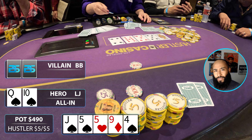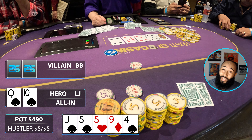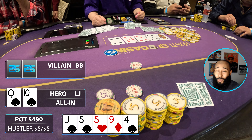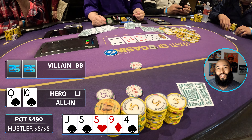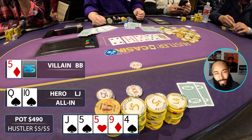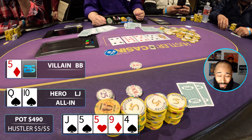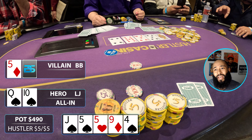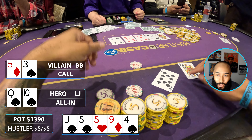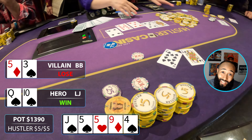It's time for an all-in jam. I'm all in — my opponent has roughly $450 behind and I have them covered. They go into the tank, talking to themselves. Their initial thought was to fold, then it sounded like they'd call, then fold again. They actually flip over the five while talking. I can hear a bit through my headphones and I see that five — at this point I want them to call. They think and think, and finally put in the call.